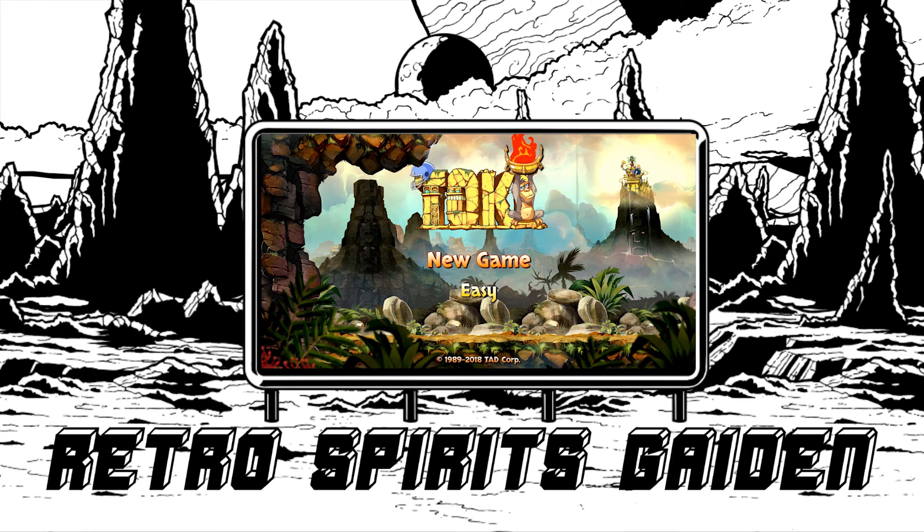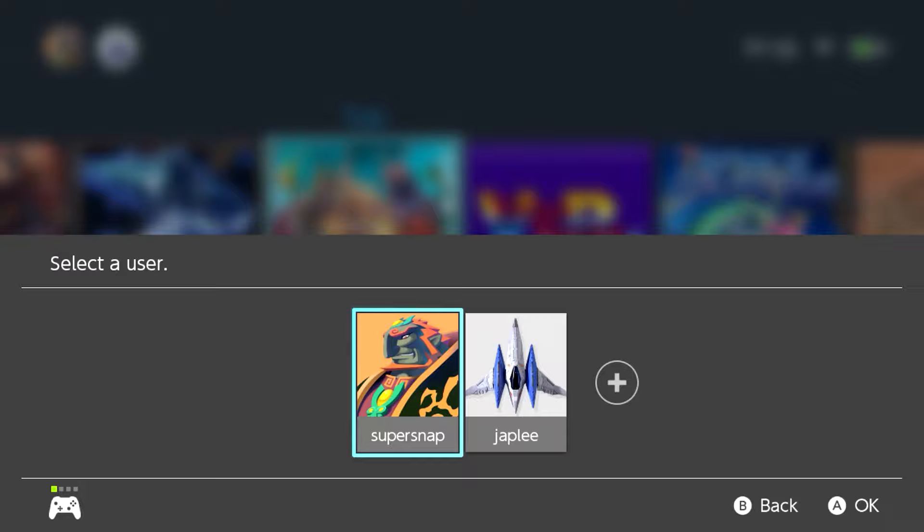Hello there, this is Richard Spirits Gaiden, and this is Toki on Nintendo's Switch console. This is the Switch dashboard. We're going to launch the game and we're going to get on with it.